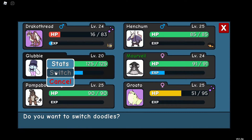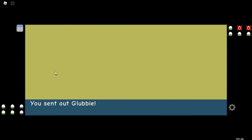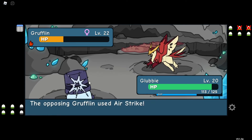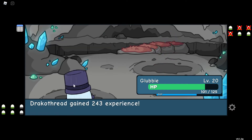So I actually switched to Glubby right here. I don't know why I was hesitating to switch. There we go, Glubby. I cut here because something came up. Poison Punch — and there we go, Scrufflin. Inari only has three Doodles left.